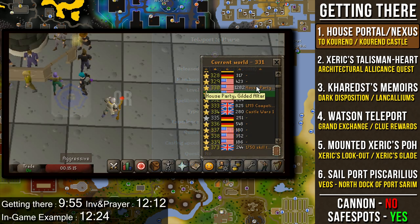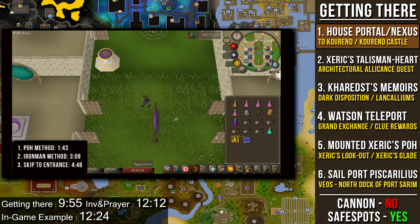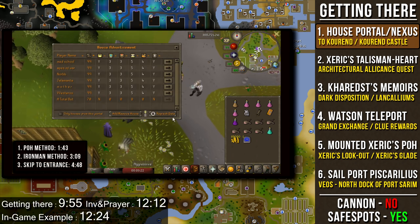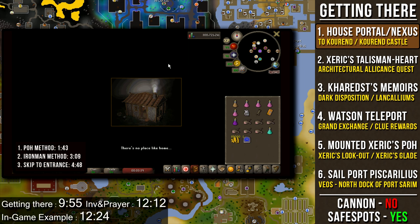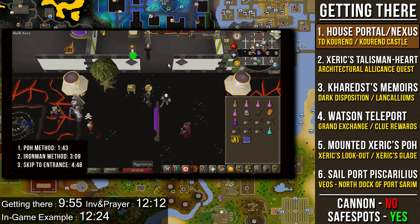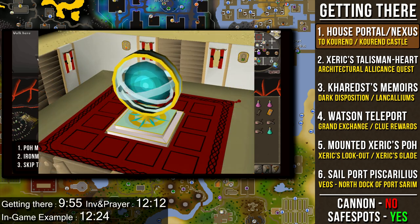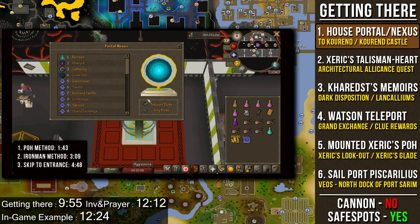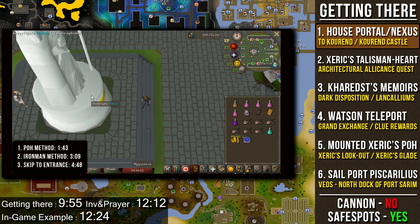To use the house portal method, go to the House Party World 330, teleport to your house, click the purple portal to exit, and then click the blue birdhouse just south of the portal to pull up a list of hosts. Find a host that has a portal nexus of three — it doesn't matter which host — click the arrow to enter their house, find the portal nexus, left-click it to pull up the teleport menu, and choose the Kourend Castle option to get yourself to the main entrance of the Catacombs.